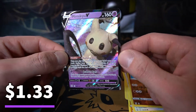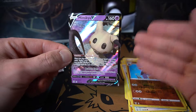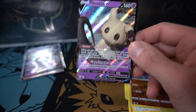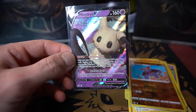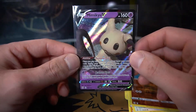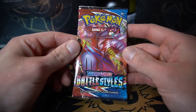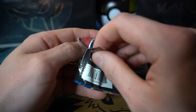Oh yes — the Mimikyu V! I can't remember if we've already pulled it, the Pikachu impersonator, but regardless it doesn't matter now because we have it right here. This is honestly one of the cooler V cards and one of the cooler new Pokemon on a V card. I really do enjoy this one — I think it also has a full art in this set which I would love to pull.